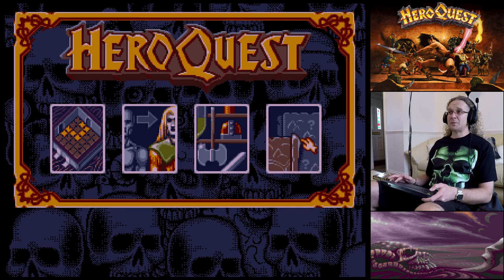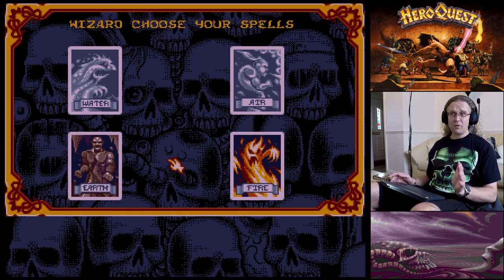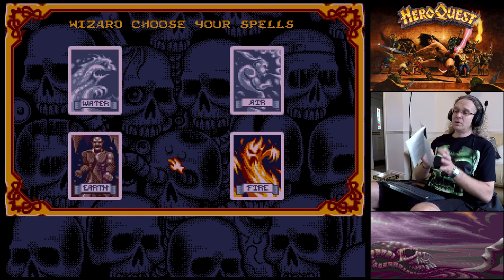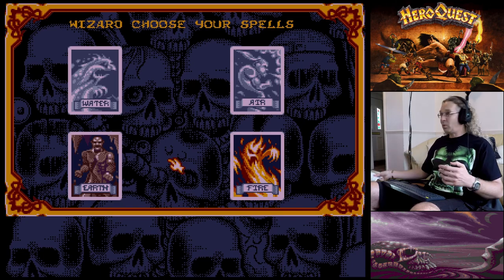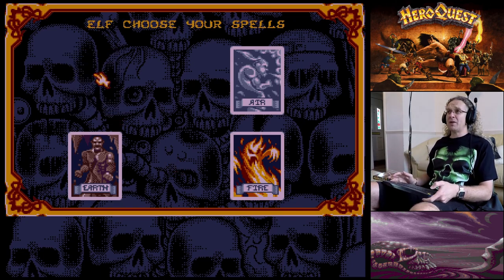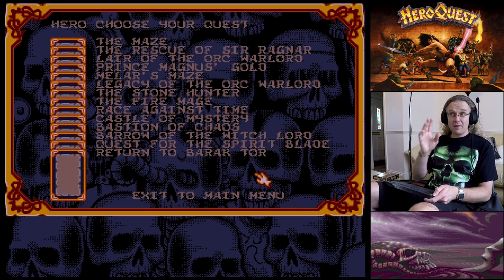There's an expansion disc and I've got that, but there are a few quests to do before we get anywhere near it. The wizard gets to choose his magic first - both the wizard and the elf can have magic. We're going to take the water of healing spell, and then the elf gets to choose one card. We'll give the elf the fire spell.